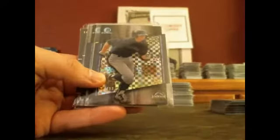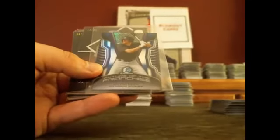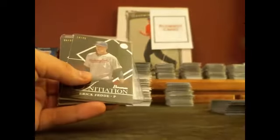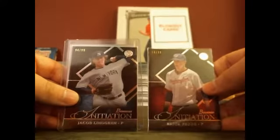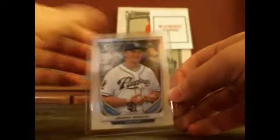Die Cut X-Fractors to $99: Aaron Blair, Ryan McMahon, and Gabriel Guerrero. One Blue Mini to $99: David Dahl. Two Bowman Initiation Inserts: Eric Fede and Jacob Lindgren. And the super short print: Johnny Manziel. Base Refractor Crump.